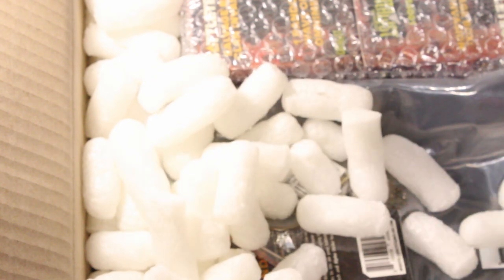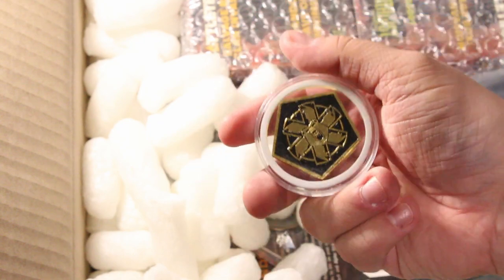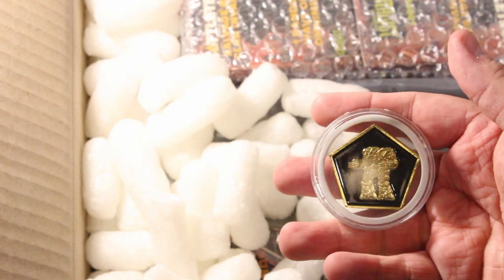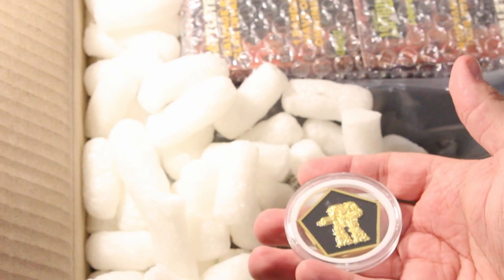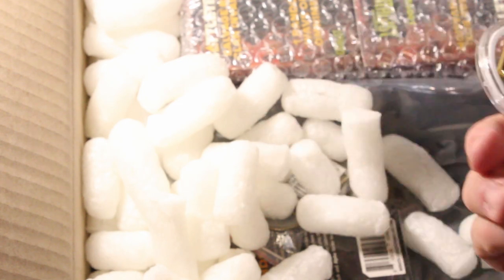A challenge coin, which I'm going to take out of its bag because you can't see it with the big sticker across it. There we go — a very nice challenge coin, and hefty too, it's like solid. It's got the Ghost Bear logo on one side and a Kodiak — the totem mech — on the other side. The Kodiak is a bit difficult to see because it's just gold on gold.